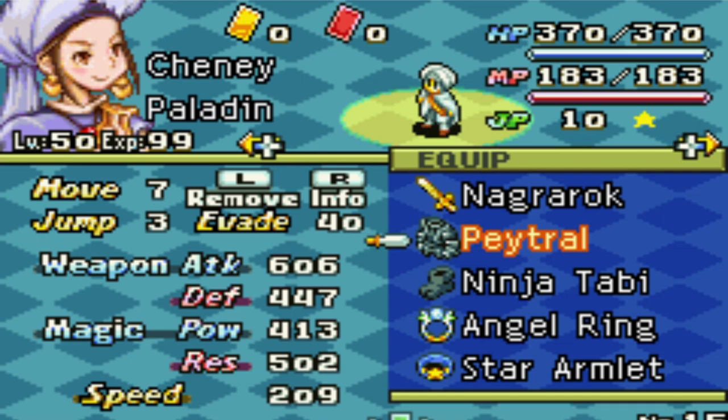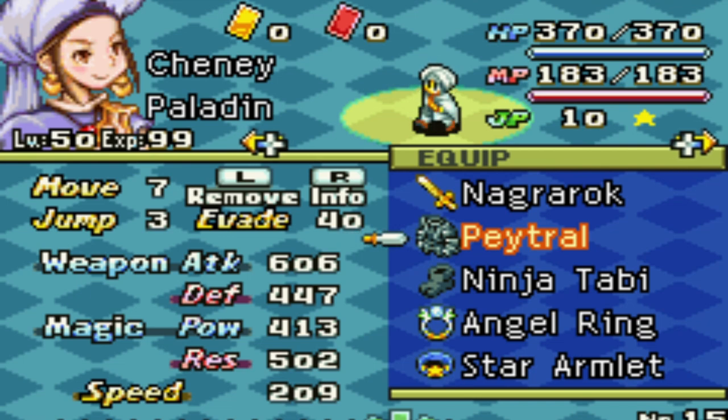For our armor, I like Patril here. It gives us a slight boost in many different stat areas, along with increasing our move and jump. Paladins aren't so mobile, so this is a must equip in my opinion.